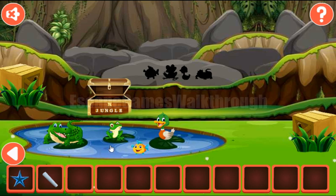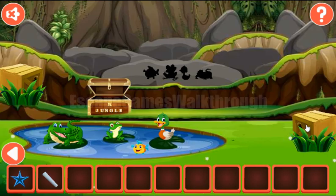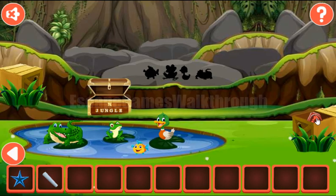We've got the starfish. Now let's go again here and look at this picture. Here we can see it's a woman, man, man, woman and man. So the sequence we need to use here is woman, two men, woman and man. We've got the token with the fish.